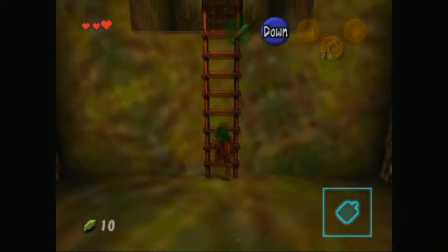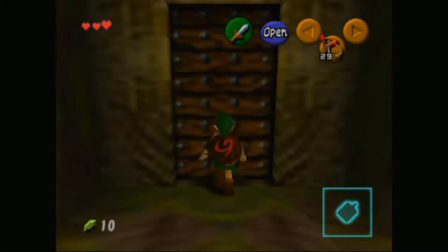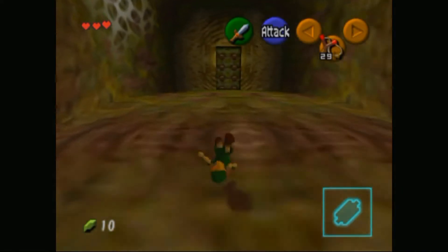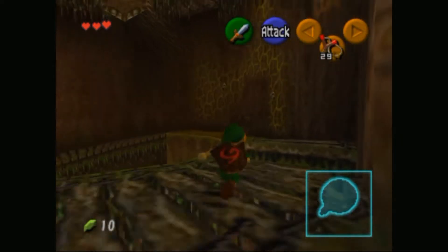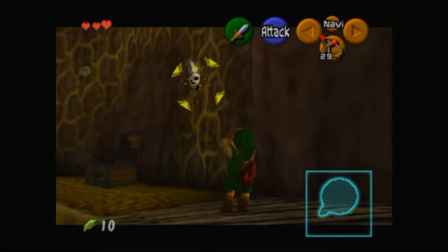I wonder if there's controller settings — I'll do it off screen. Regardless, our aim now is to run in and kill everything. The Great Deku Tree sure is bigger on the inside than he is on the outside, but then again, it's a video game — who cares?